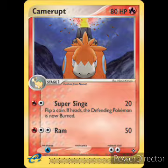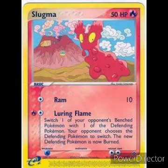I think these are the last Pokemon. So we have Slugma: 50 HP, Fire type, basic Pokemon. One colorless energy: Ram, 10 damage. Second attack: one Fire energy and one colorless, Luring Flames — switch your opponent's Bench Pokemon with one of the Defending Pokemon; your opponent chooses the Defending Pokemon to switch, and the new Defending Pokemon is now burned. Weakness Water, retreat cost two. We run three. That's the last Pokemon.